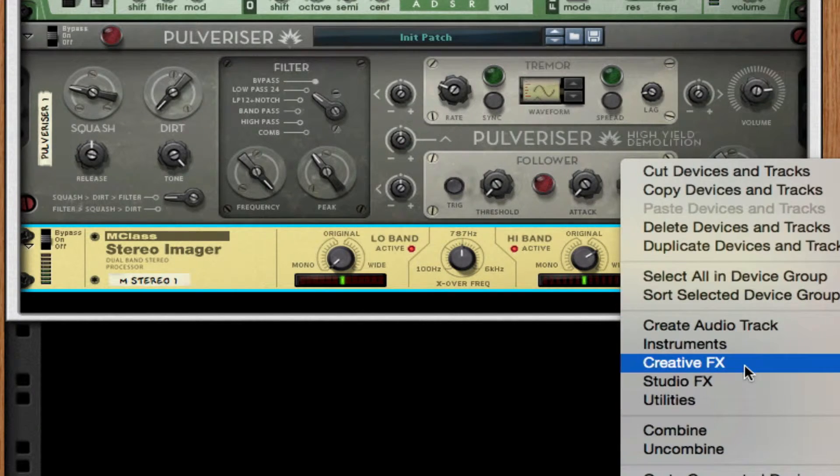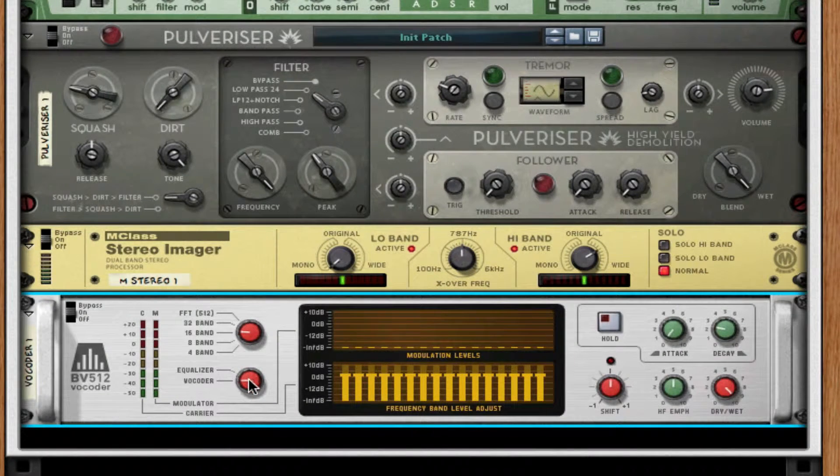After this, throw on a BV512 digital vocoder and set it to equalize mode. What this does is create a filter that opens up depending on whether you have positive or negative. I'm going to throw it up to 36 positive.